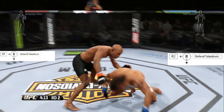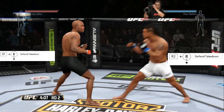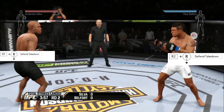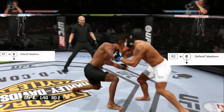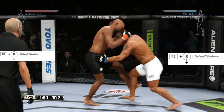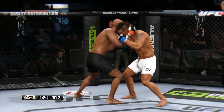A lot of people wanted me to touch on takedowns and takedown defense. You can see me with Anderson Silva and I cannot be taken down. How do I do this? You just hold R2 or Right Trigger on Xbox and down on the right stick. When somebody grabs your leg, you want to hold R2/RT and down on the right stick. This goes for every position — this is how you stop takedowns.